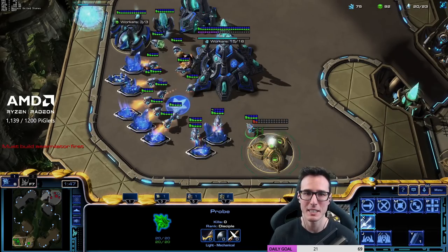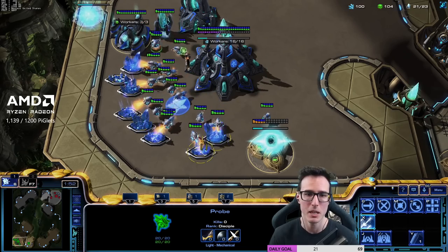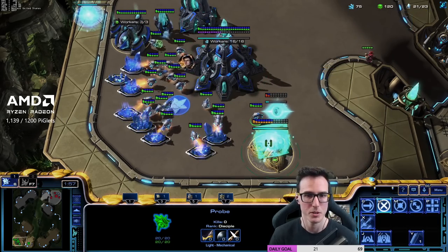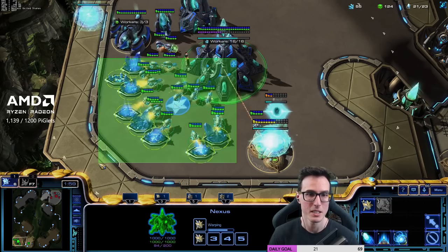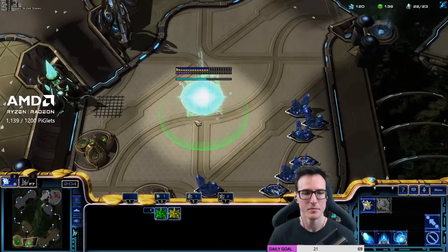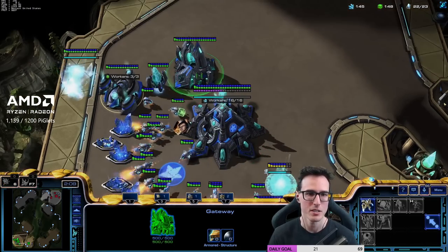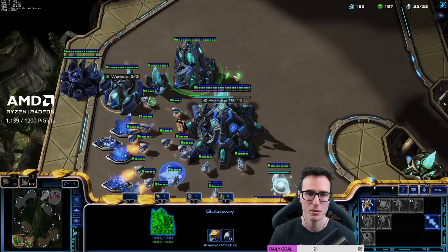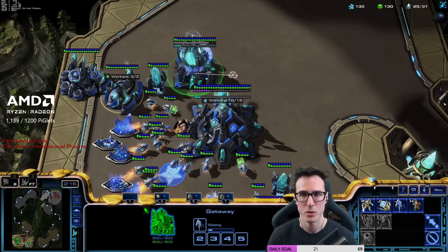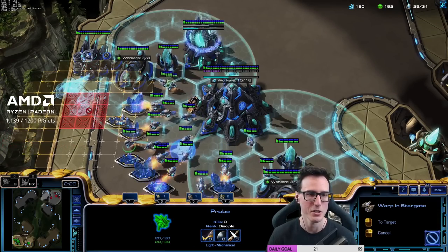So you pause at 20 supply, you build a nexus, then a cyber core, and then you can go back to building probes. Now my probe was not able to leave his base, which means he walled me in — fair enough, doesn't matter. We then go 21 supply second gas, build another probe, and then 22 supply second pylon. You'll notice my supply is not actually the numbers I said — it's one less because we just lost a probe. We've got 16 on minerals, three on gas, and we rallied the other gas geyser.